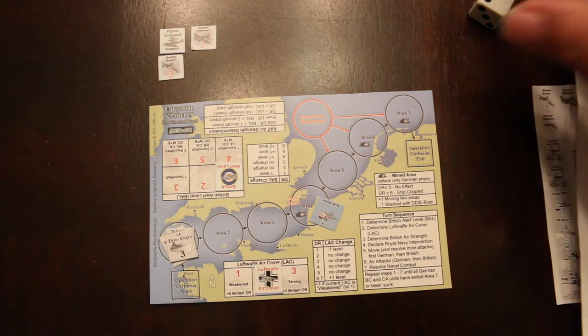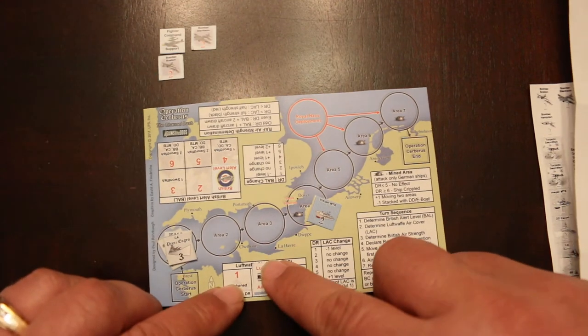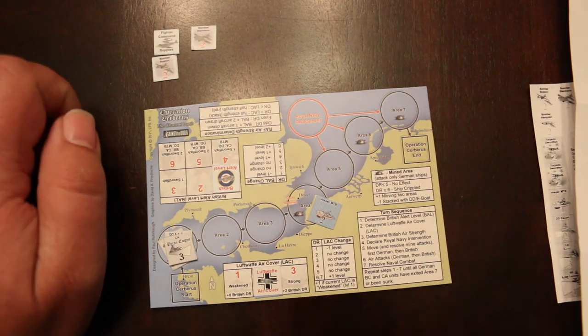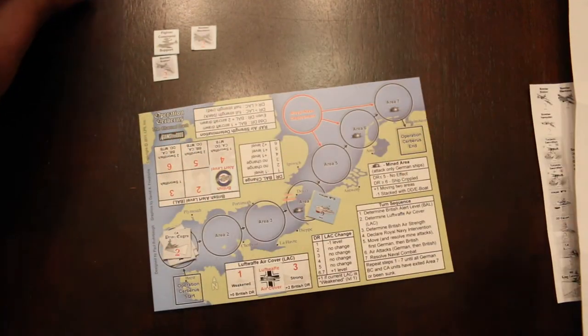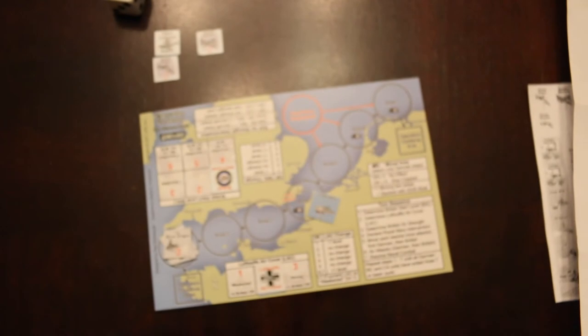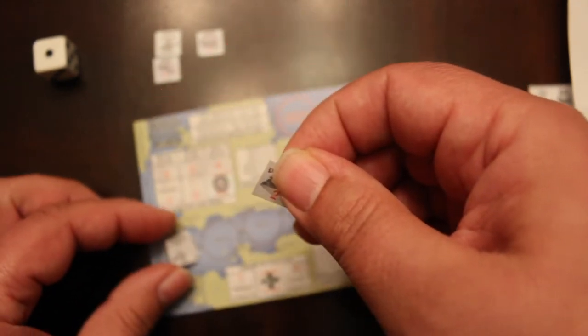Now the British are going to try to damage the ship. Each one rolls a D6. I add the Luftwaffe air cover modifier of plus one unless they have fighter support — this one has fighter support, so it's just an even die roll. He gets a one, which is less than or equal to the combat factor of two, so he damages the Prince Eugen. That was a good attack. Now the other bomber rolls. There's a plus one for Luftwaffe air cover since this one doesn't have fighter support — one becomes two, which is less than or equal to the combat factor. So they actually sunk the Prince Eugen. Interesting — not good for the Germans. Very effective air attack.